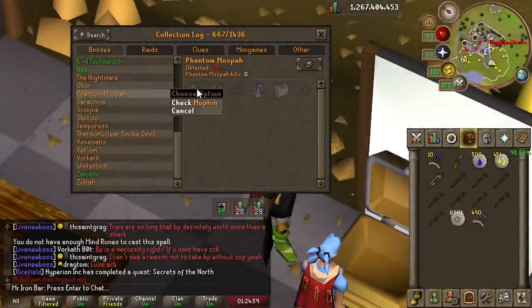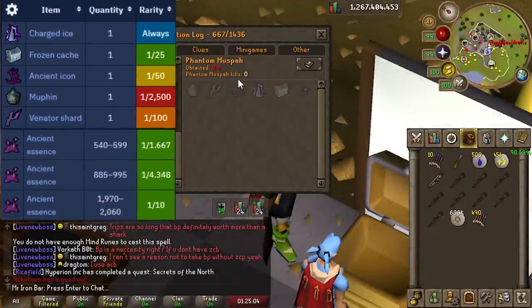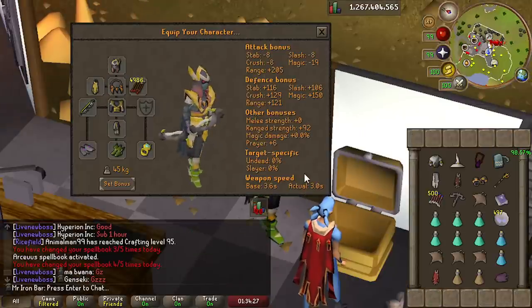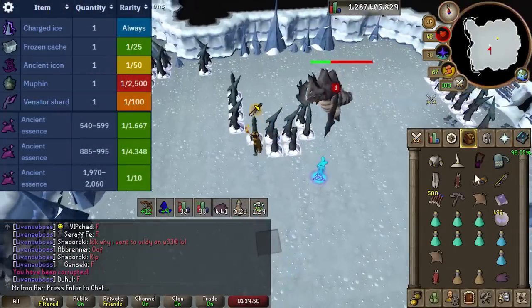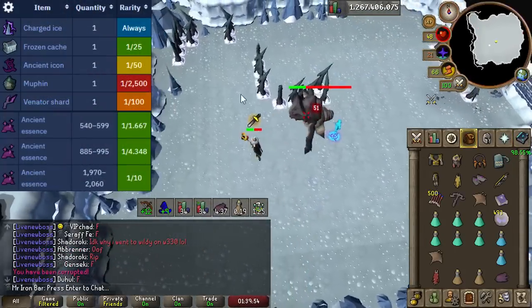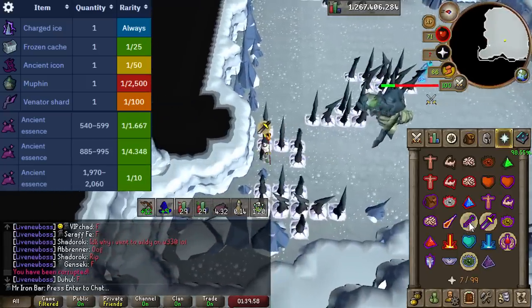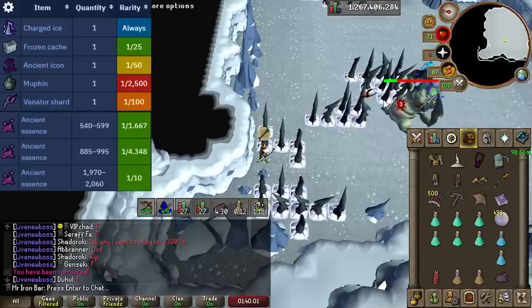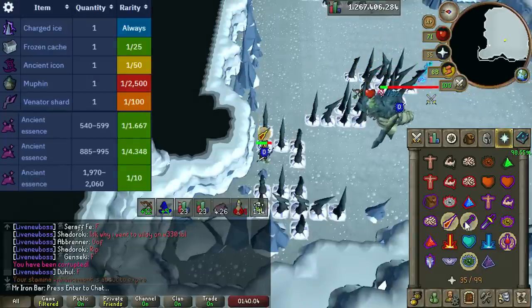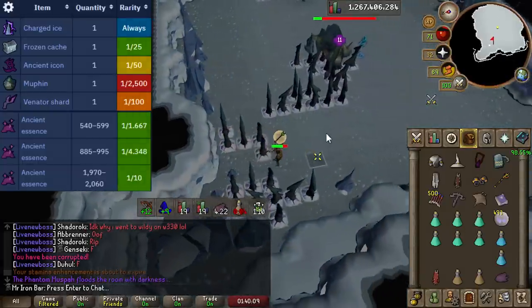Let's talk about what this boss drops. Muspah drops the Pet, the Charged Ice to unlock the Pet Transmog, the Ancient Icon to upgrade the Ancient Staff, the Venator Shards to make the new Venator Bow that shoots 3 times and hits up to 3 enemies, the Frozen Cache that gives extra drop rolls, and the Ancient Essence — used to charge and make the bow and also to upgrade the Imbued Heart. It looks like Jagex is going for a new style of uniques.